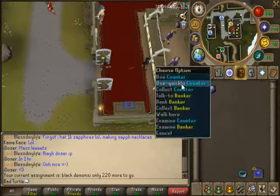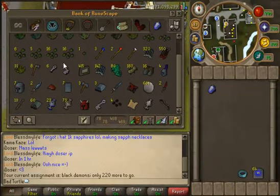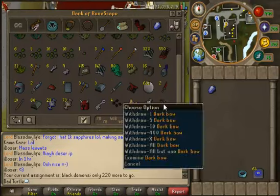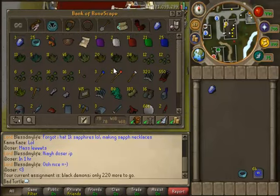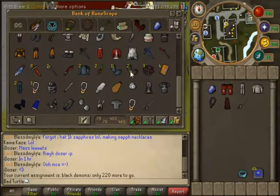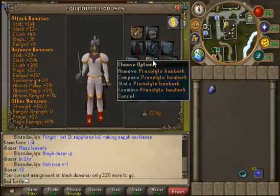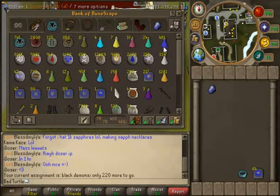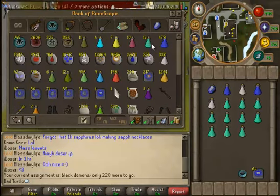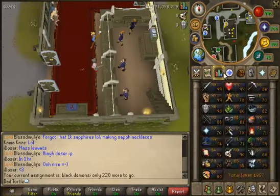I'll show you my Slayer drop tab so far. I have quite a lot of stuff but this is just from level 89 to 90, so I did my first Debo yesterday. That's about it, so I'll get set up for Black Demons. I'll just pray on this whole task so I'll just wear full prayer gear and prayer pots.